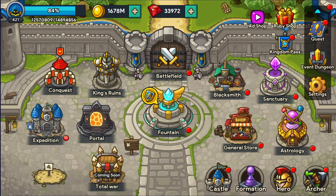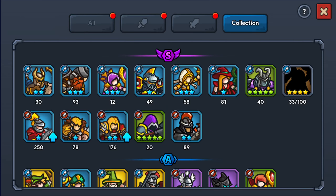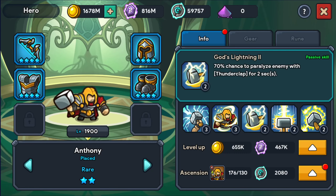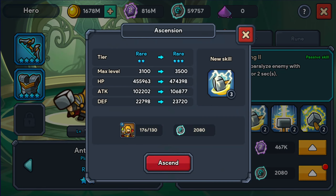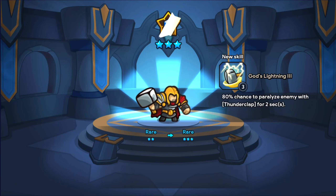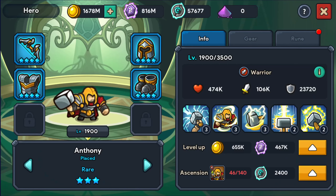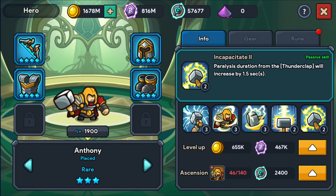I do have some other increases I can do and I do plan on doing them. For instance, we have Anthony here — we can get a nice little boost out of him. He is going to get an increase to his own paralysis. So let's just do that one. He's doing 80% chance for paralysis but it's only two seconds, and his last upgrade is 1.5 seconds — as opposed to Leonardis, who's doing six or seven seconds at the point we left off.